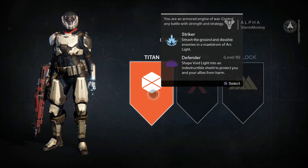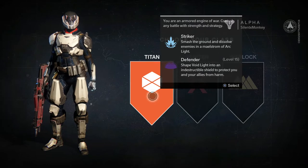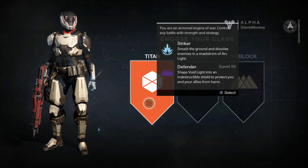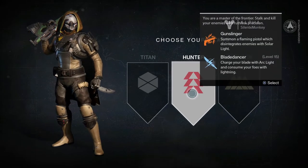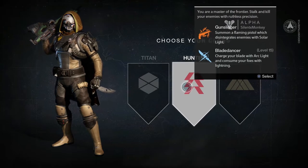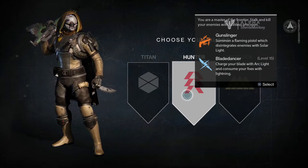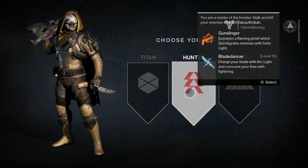Striker — smash the ground and dissolve enemies in a maelstrom with arc light, that's one of the abilities that you get. At level 15 you get Defender. Yeah, that seems tanky — you put a big bubble shield around yourself to protect yourself and allies. We've got Hunter, you're a master of the frontier, stalk and kill your enemies with ruthless precision. It's like a sniper slash stealth looking character. Gunslinger: summon a flaming pistol which disintegrates enemies with solar light. Then you get Blade Dancer — charge your blade with arc light and consume your foes with lightning.